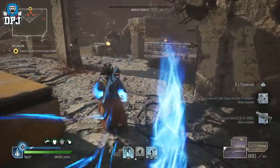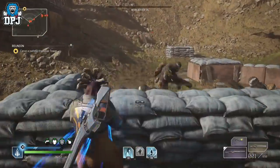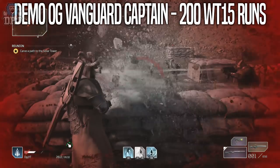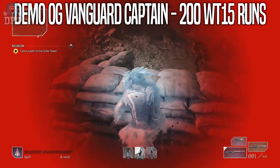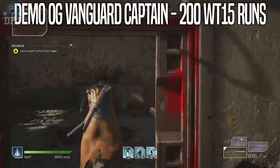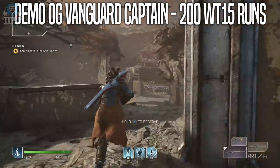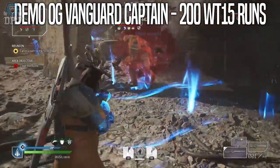It isn't always about legendaries. Today I bring you the results from farming the Vanguard Captain 200 times — this being the demo Vanguard Captain. This was obviously on World Tier 15, and each run was taking around 40 seconds. This can be done much faster as my build right now isn't set up for single target damage, so I wasn't killing him as quickly as I could. Within the demo I was killing him in sub 30 seconds.